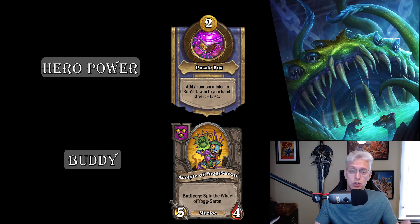The turn I get this buddy I usually play it around turn seven — I'll just slam it immediately and let the insanity ensue. It is a Battlecry, so it is affected by Brann. You probably won't have a Brann for the first one, but there are two more buddies later on, and if you triple it, Brann will double everything and it's kind of amazing.